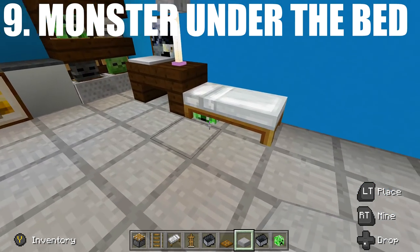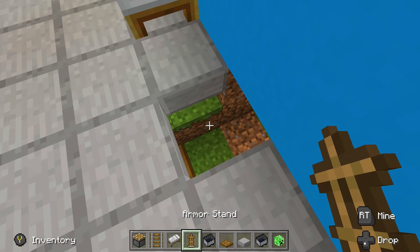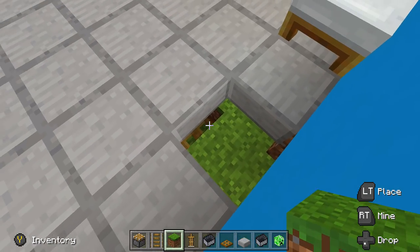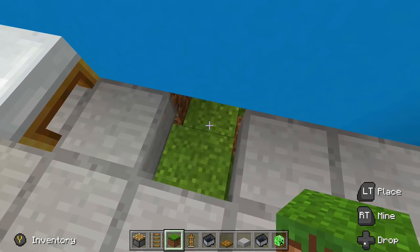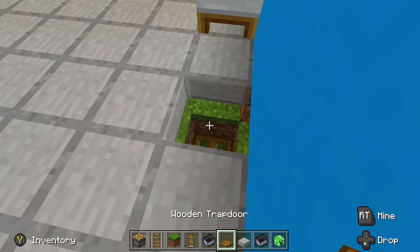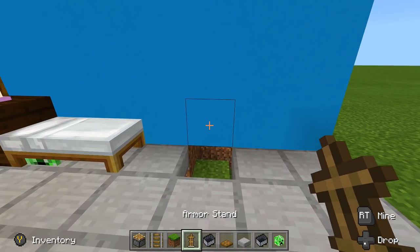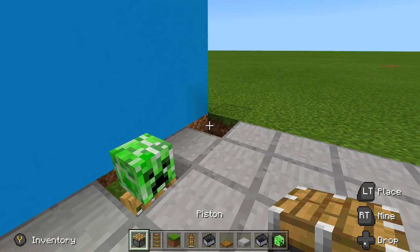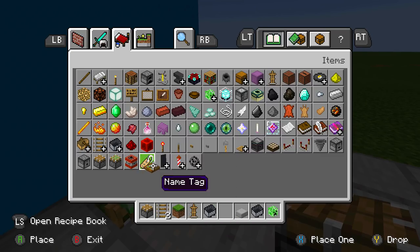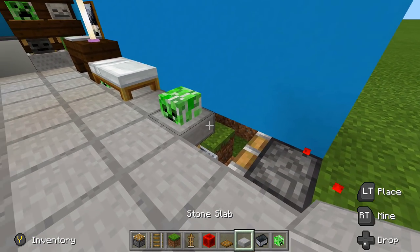Next up is the monster underneath the bed — this changes depending on your version. Dig down two blocks, then place in a wooden trap door. Drop in a minecart with a rail on top and let it fall into place. Take out your armor stand, let it fall into place, then place your mob head right on top of it. Then quickly push in a slab right above them, take out a redstone block, and send power to it. Place another slab, take out your bed, and place it right above the creeper.